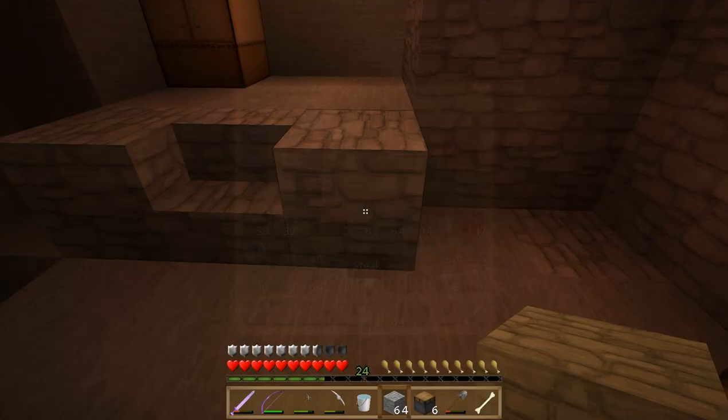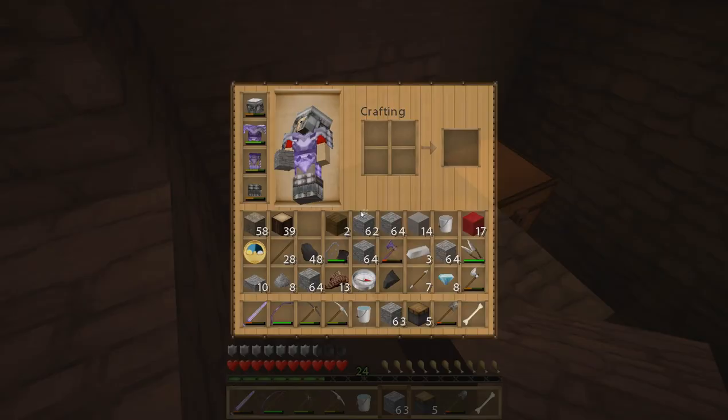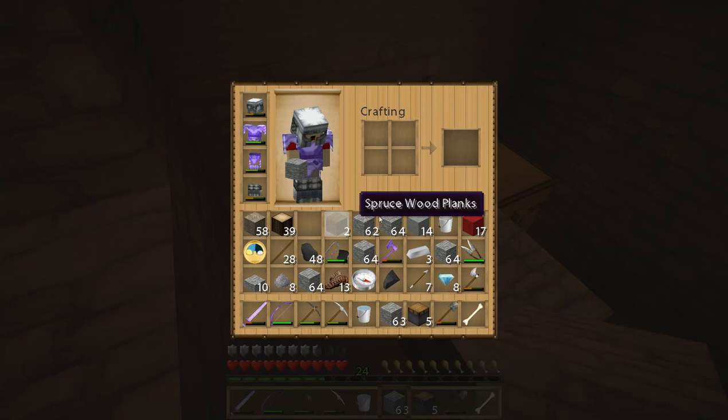So we're going to grab our pistons — I think we're going to need a lever here. We'll put a piston on the ground, put a piece of cobble in front of it, and make ourselves a lever so we can activate the piston.